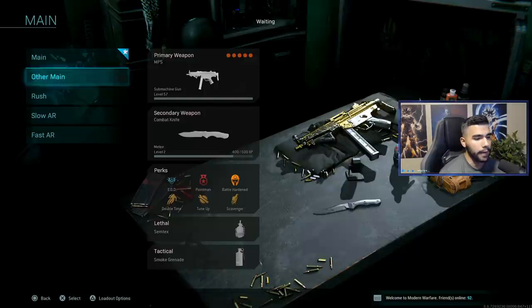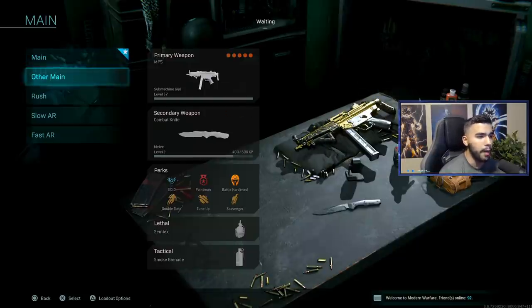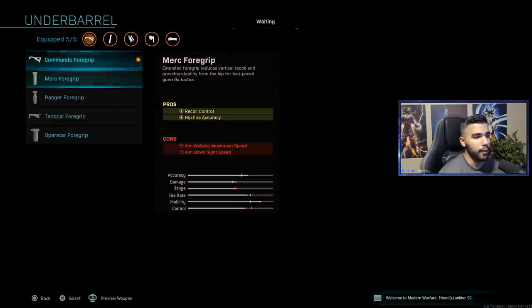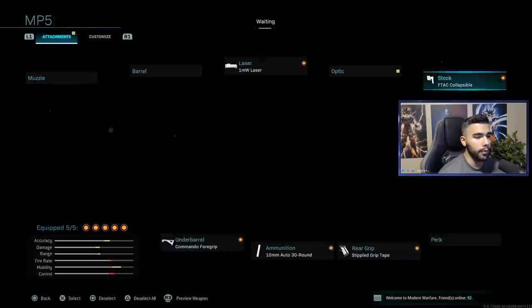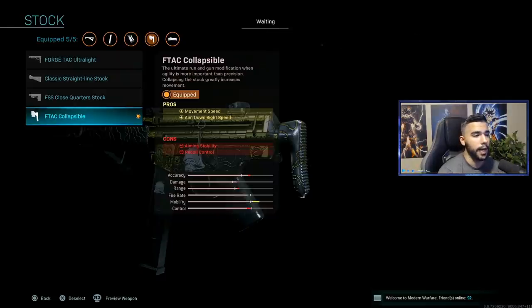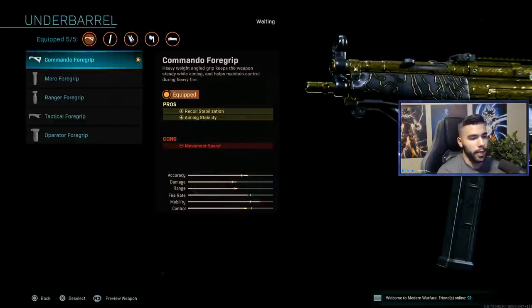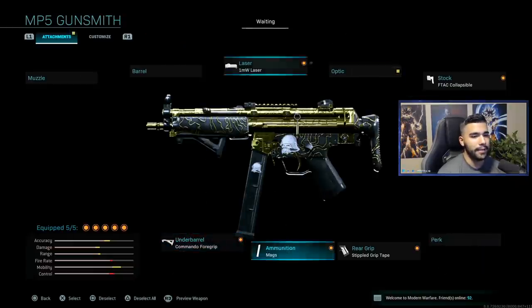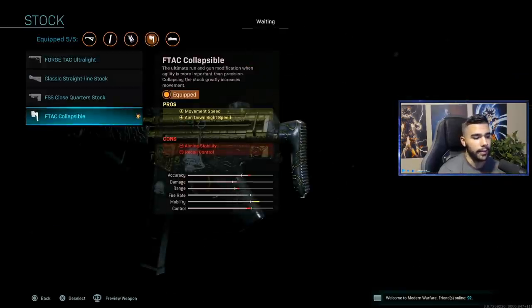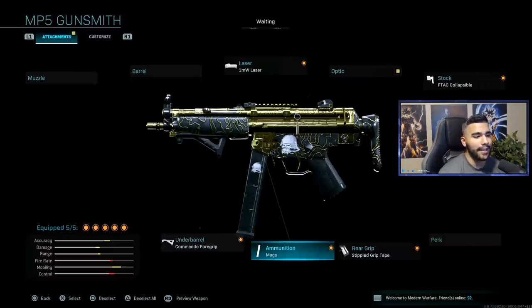For my other main MP5 class, it's basically the same thing except I have a combat knife and some different attachments. I swapped to a commando foregrip instead of Merc foregrip and got the FTAC collapsible. The collapsible gives a huge movement boost — mobility gets increased by a lot. With commando foregrip you get increased aiming stability and recoil stabilization, and the collapsible almost negates that movement speed penalty. So it's a very fast, aggressive class.